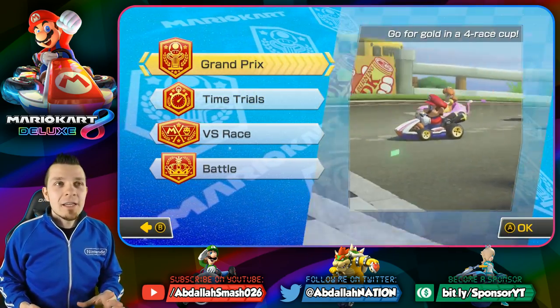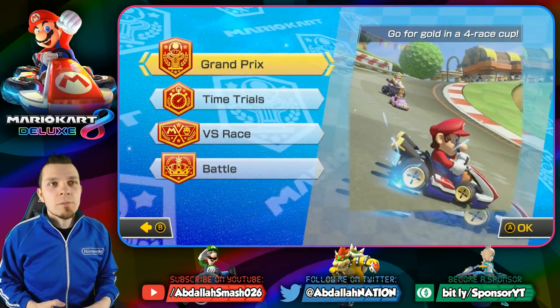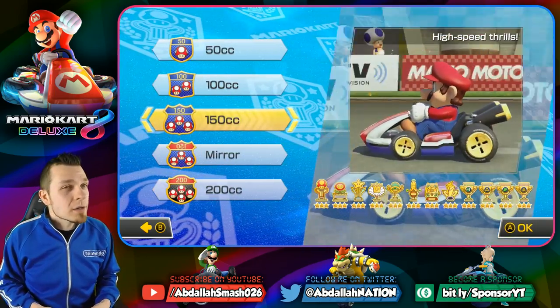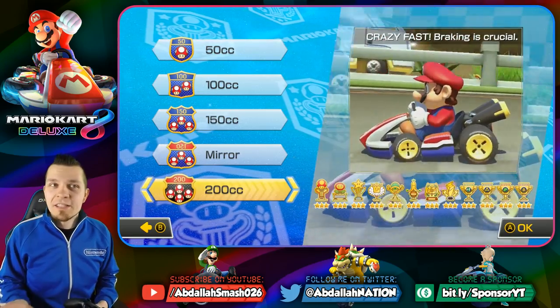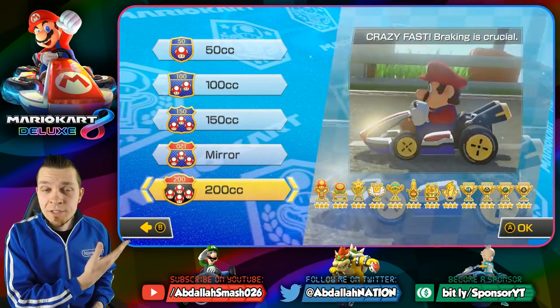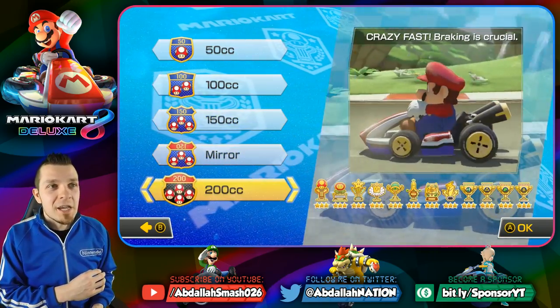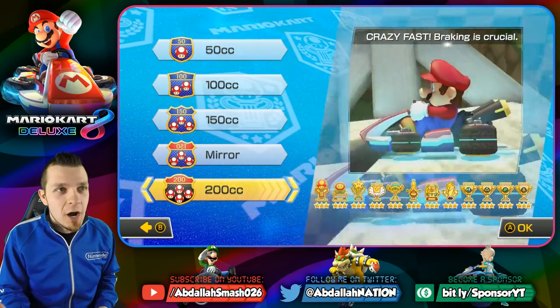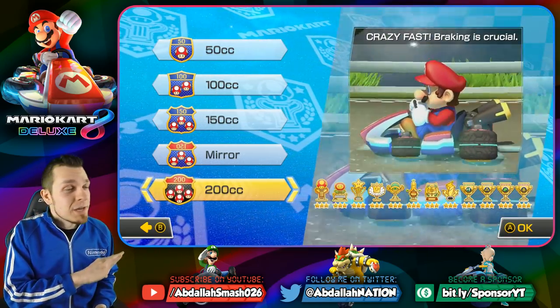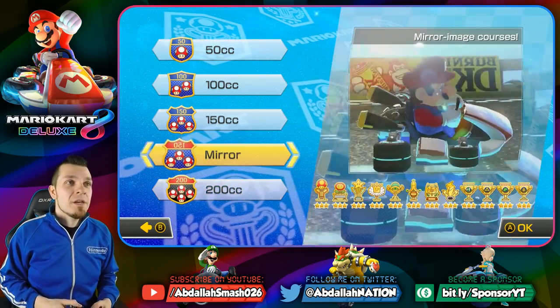Gold Mario is really not too hard to get, but he is one of the last unlockables as well. In order to get Gold Mario, you have to beat 200CC all the way through — exactly like you did 150CC. You don't have to get the triple star; all you need is just one star. You just have to completely beat it, get the gold trophies, and you will unlock Gold Mario.